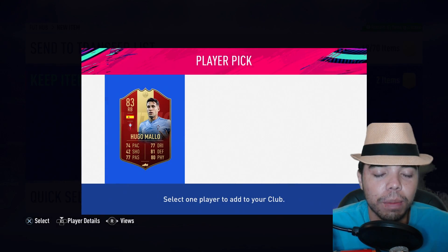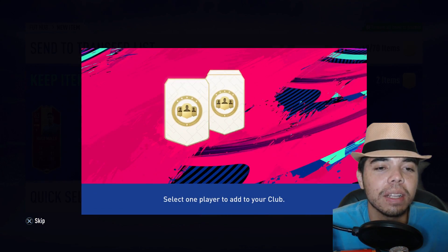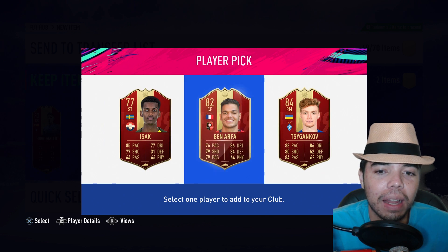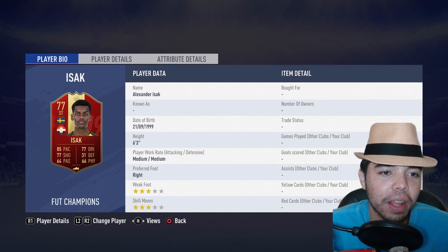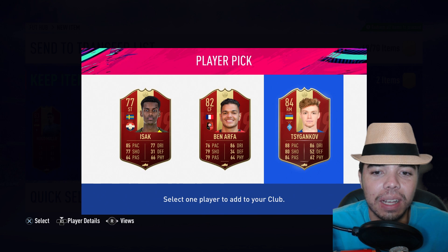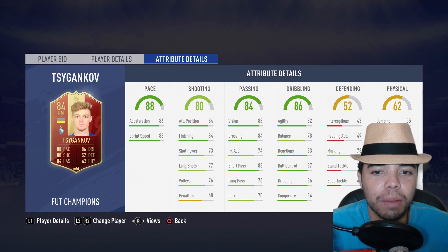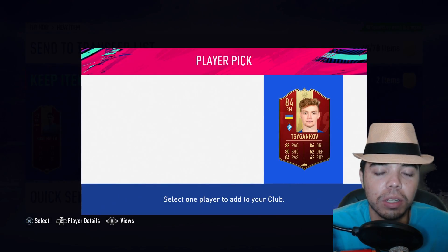Hugo Malo. What is the point of that? I'll take him. Am I going to get anything in the second one? Oh wow, it's bad. Ben Arfa - I already have a better version of you. Isaac, I thought you played for Dortmund, you're still wearing the kit. Tigankov - excellent decision. He's not even a bad card, it's just... am I really going to use a player in the Russian League? No.